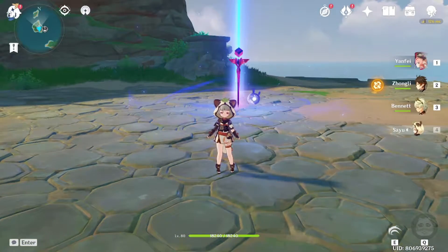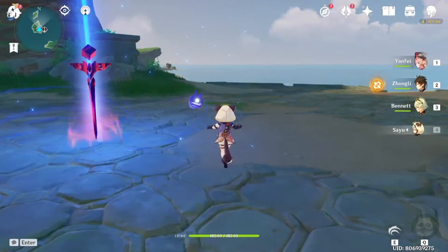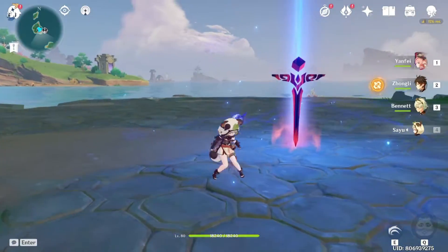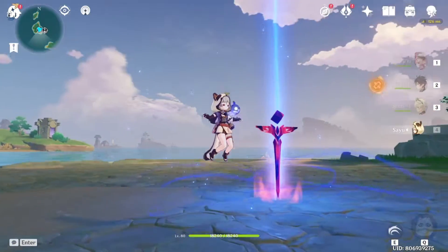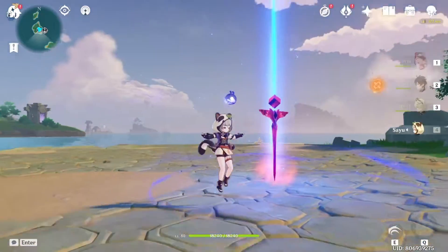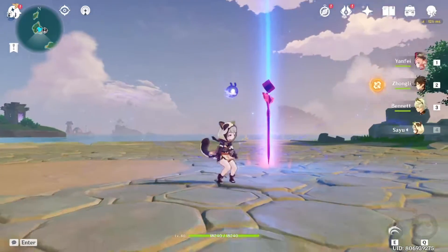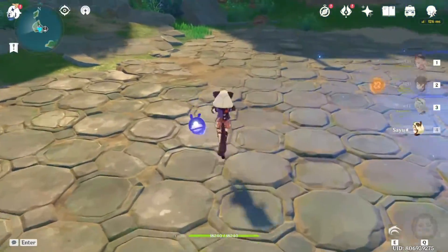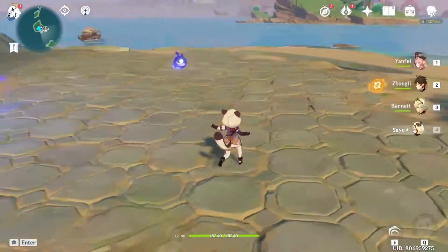Hey, what's up guys and welcome back to another Genshin Impact video. What I've got for you today is the fourth challenge of the Phantom Flow event. We're going to be looking at the Mr. Connected challenge. I'm going to be going over my team composition, the affix during the challenge, doing the extreme difficulty as well as the challenger difficulty, and giving an overview of how difficult it was. So let's get into Mr. Connected.